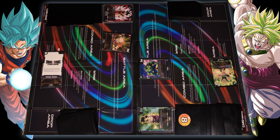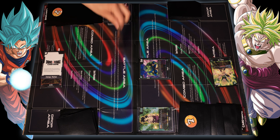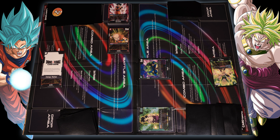Krillin's permanent ability gives him five thousand, so he's actually twenty thousand. On play, I can add one card from my life to my hand, bringing me down to seven lives. My Son Goku is going to attack your leader — when he attacks he can draw one — fifteen thousand. I'm gonna take that hit, dropping me down to seven lives. My Krillin is twenty thousand, so he attacks your leader too. I take that hit as well, dropping me down to six lives.